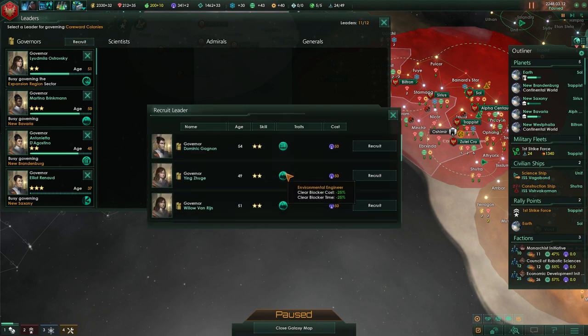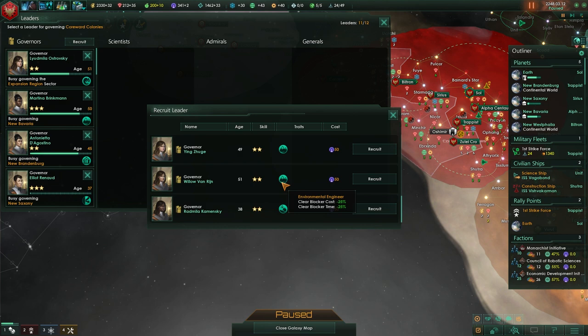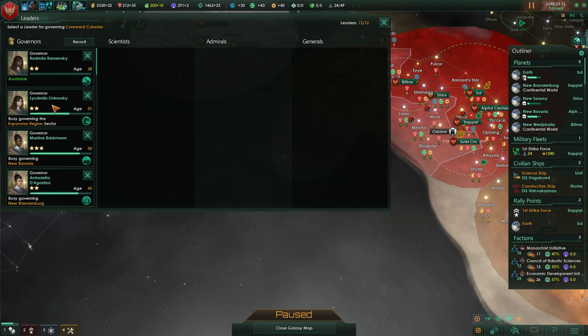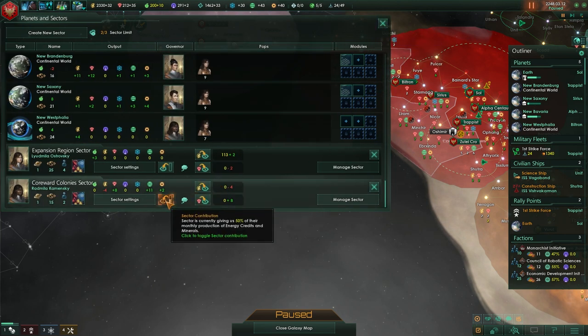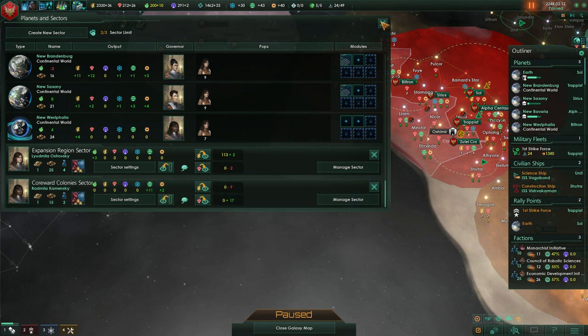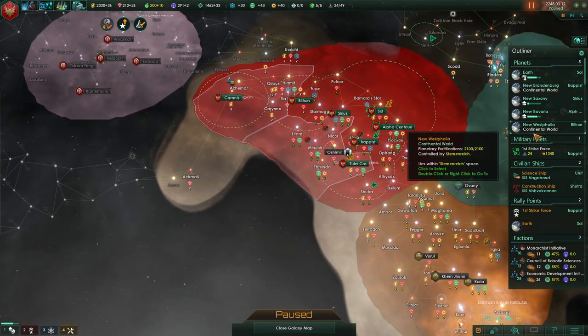This will be our last leader. Food and Hydroponics cost bonus — Rod Mila Kamensky. Another Kamensky! I believe we had a Kamensky leader previously. Their energy economies are going to be rough, but they'll have to figure out how to deal with that on their own.